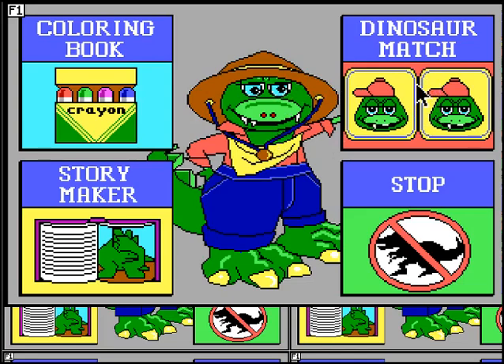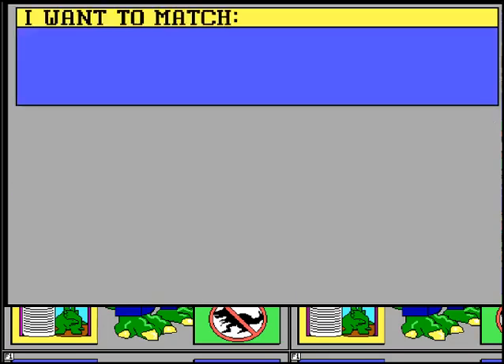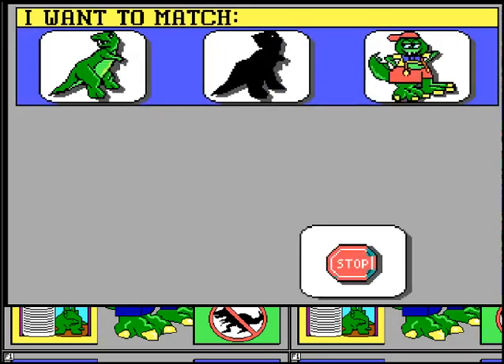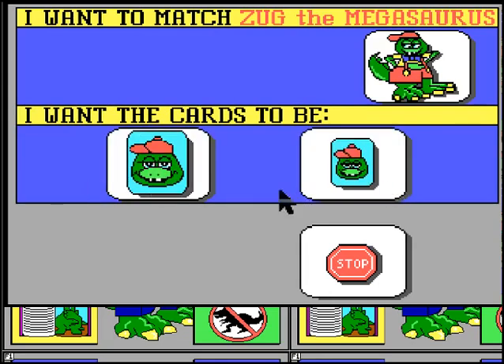So I'm just going to play Dinosaur Match here. Welcome to Dinosaur Match — choose the game you want to play. I want to match. So this is where you choose — you can either choose Dinosaurs, Shadows, or Zugg. I always want Zugg because he dresses up in funny costumes. You can choose big or little cards — if there's big cards, there's less of them; smaller cards, there's more of them.